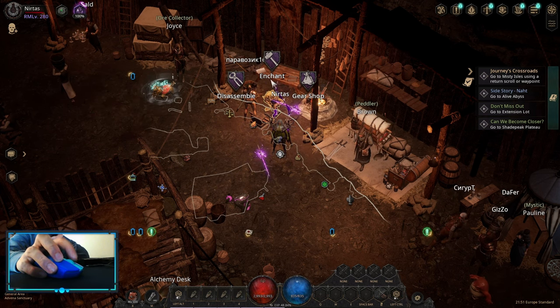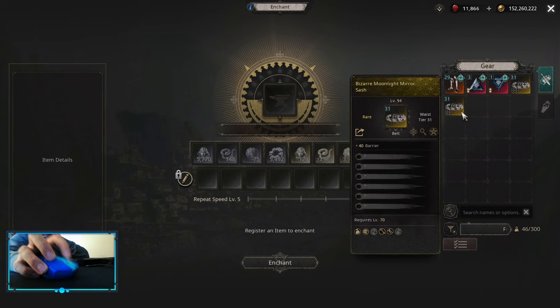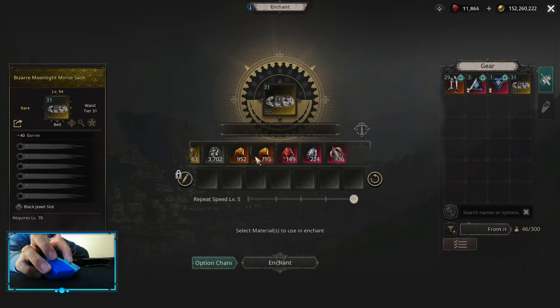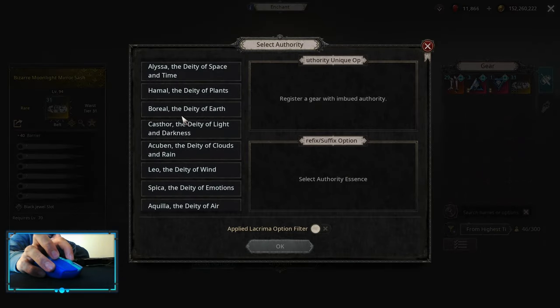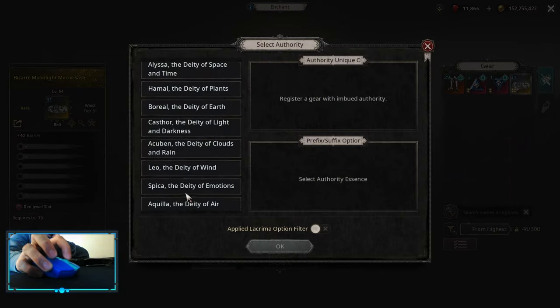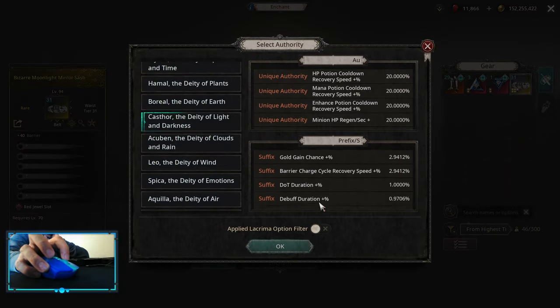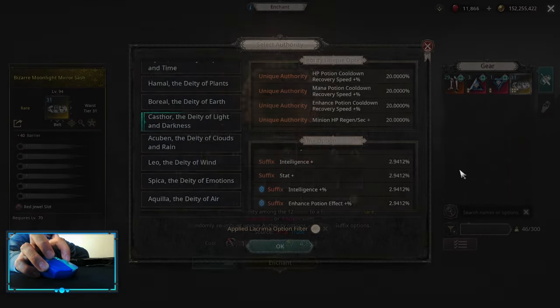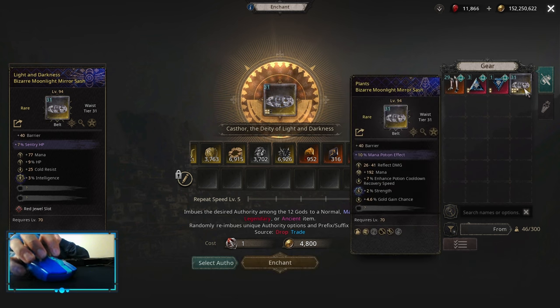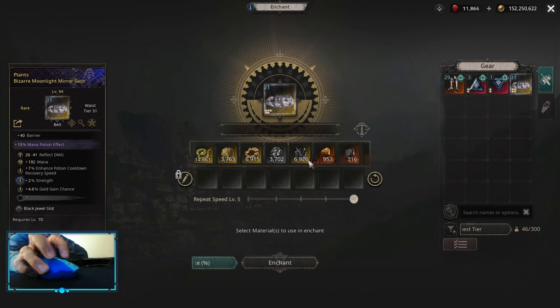For crafting the belt, we need two belts of the same base — these are barrier belts. I'm going to use Authority on one and Castor Authority on another. They both have enhanced potion effect as a suffix. We can use three authorities, but I'll settle for two potion effects instead of three, since triple authority is a bit too expensive.